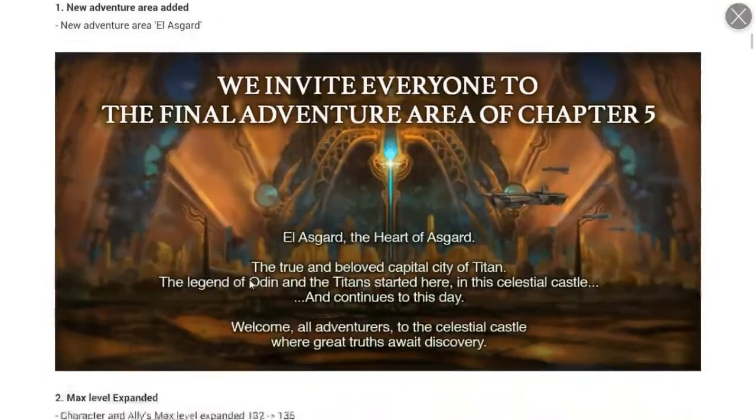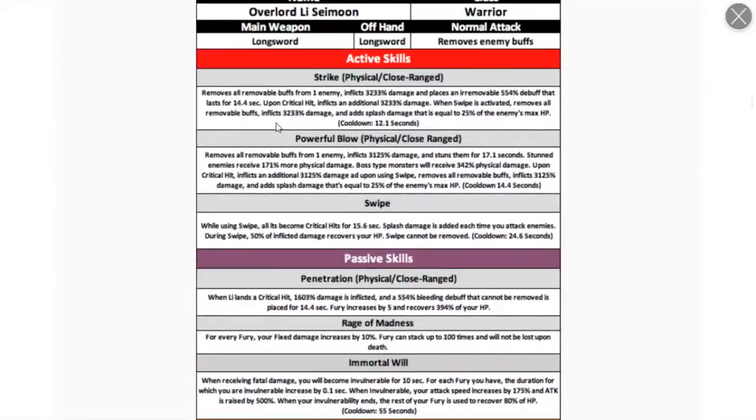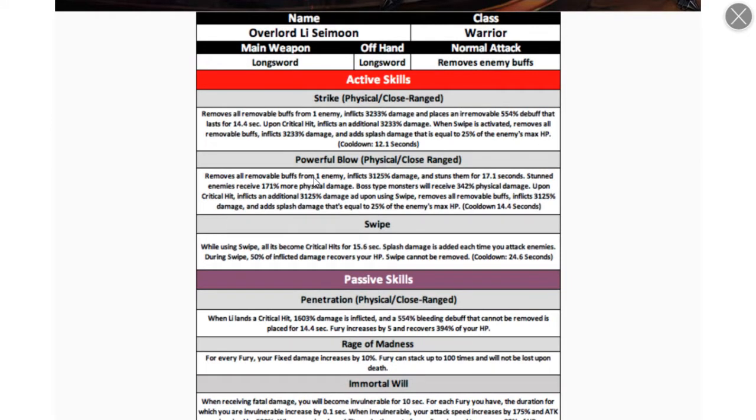Lee's second skill removes all removable debuffs from one enemy, inflicts damage, and stuns for 17 seconds. Stunned enemies receive additional physical damage, and bosses receive even more physical damage. Upon critical hit, it inflicts additional damage. Upon using swipe, it removes all removable buffs and deals damage with added splash damage.